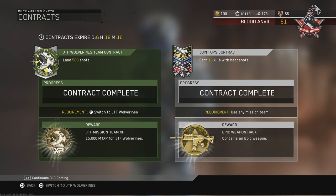If you click on it, you guys will see I already have completed them, but there are two of them active right now and they last an entire week. The first one is land 500 shots with the Wolverines, which will earn you 15,000 XP for your mission teams for Wolverines only. We also have another one for earning 15 headshots, and that will give you an epic weapon hack.